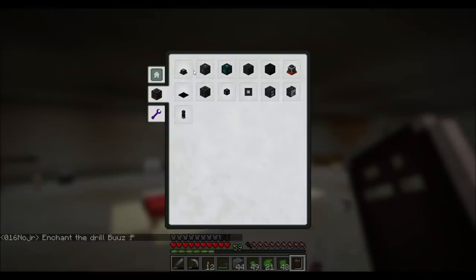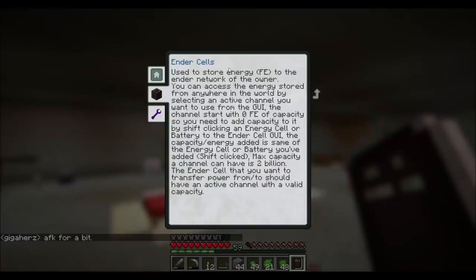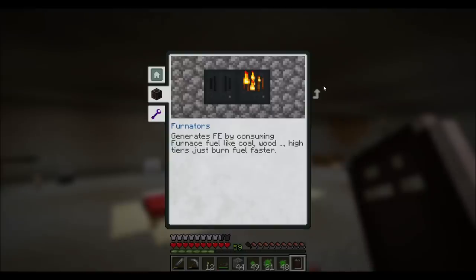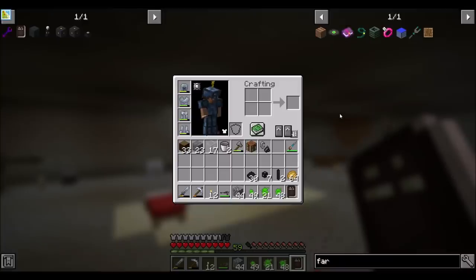So we already checked out some parts of this mod, but I need to learn more about it. Burning coal all day is getting a little bit boring, especially as I'm trying to store more energy in things. Energy cells we've already played with. Ender cells - used to store energy to the ender network of the owner. You can access the energy stored from anywhere in the world by selecting an active channel. The channels start with zero Forge energy capacity, so you need to add capacity by shift-clicking an energy cell or battery to the ender cell GUI. Max capacity a channel can have is 2 billion. So I'm guessing that's wireless power. Furinators we already checked out - generates Forge energy by consuming wood or fuel. Do we have Ender IO yet? No. Is there any way to automatically farm wood at this point?